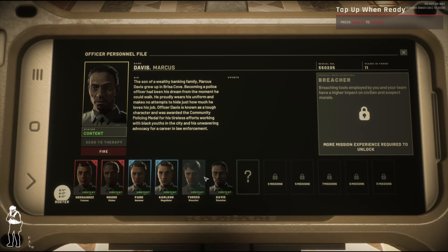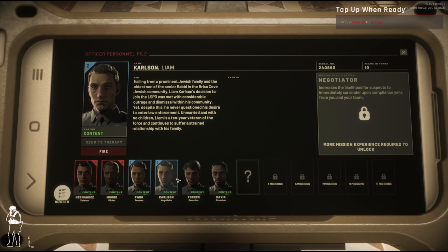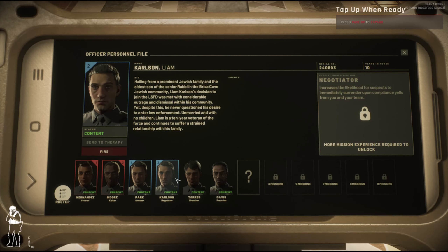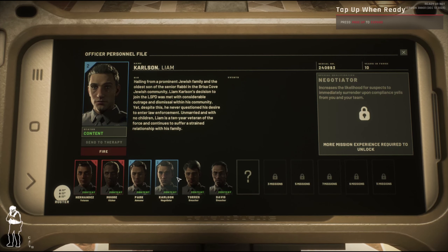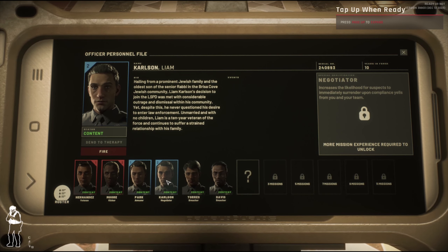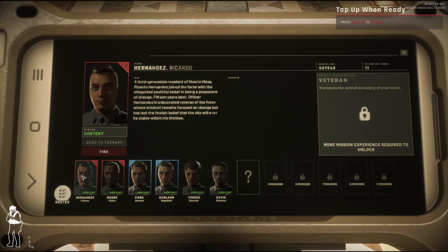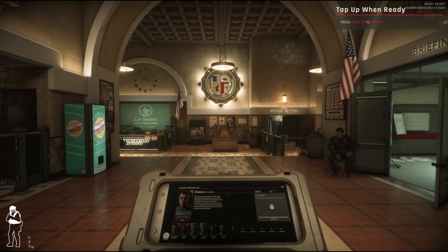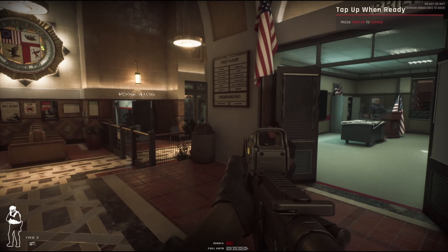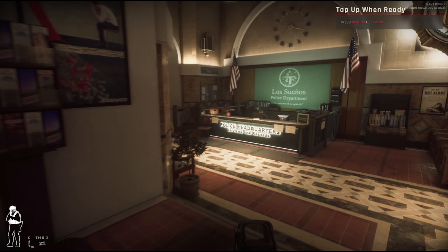Right now the officers I have are: a Breacher, another Breacher, a Negotiator — which increases the likelihood for suspects to immediately surrender upon compliance yells — another Armorer, a Kicker, and a Veteran, which increases the overall accuracy of your team. That's the team I have. This is the briefing room where you start your mission, so we'll definitely be heading there soon. I just wanted to take you guys over to the shooting range first.